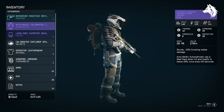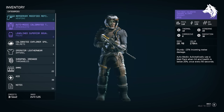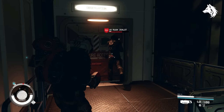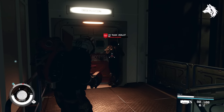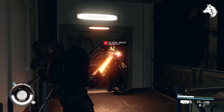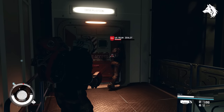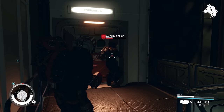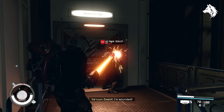So there you have it — the best 8 armor sets in Starfield and the best armor you can equip individually. When you're out exploring and finding new armors, these are the ones to look out for and keep, especially Tracker Alliance and Bounty Hunter armors. If you're farming and reloading saves and come across any of these 8 armor sets, it's definitely worth keeping some of them.